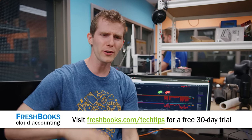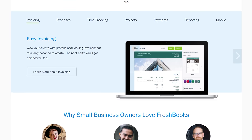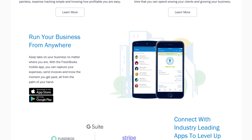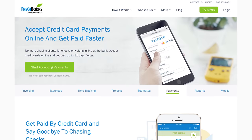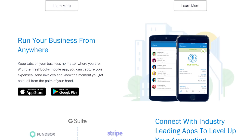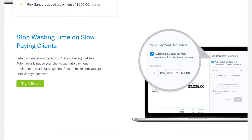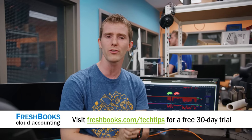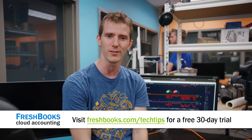Speaking of just waiting — what are you waiting for? Try Freshbooks today. Freshbooks is the small business accounting software custom built for how you want to work. It's the simple way to be more productive, more organized, and to get paid faster. Create and send professional looking invoices in less than 30 seconds, set up online payments with just a couple of clicks, and get paid up to four days faster. They've got apps for iOS and Android, and you can see when your client has seen your invoice. For your unrestricted 30-day free trial, go to freshbooks.com/techtips and enter Linus Tech Tips in the 'how did you hear about us' section.